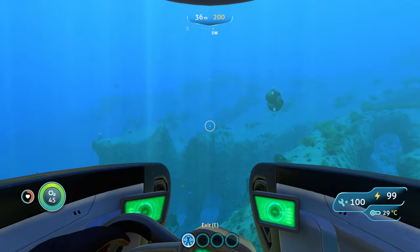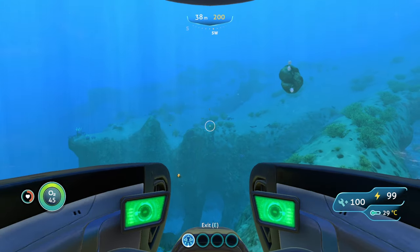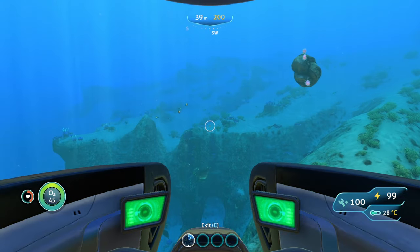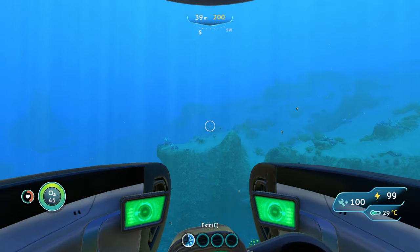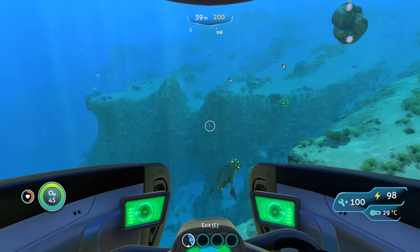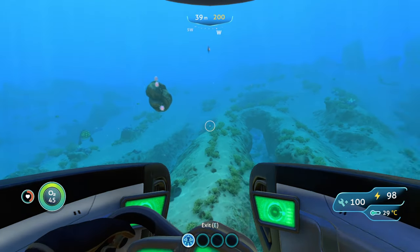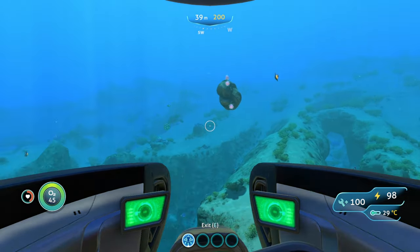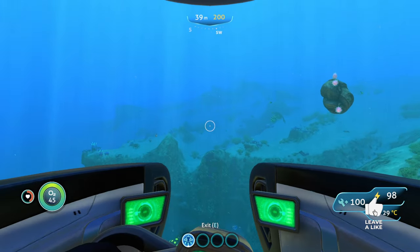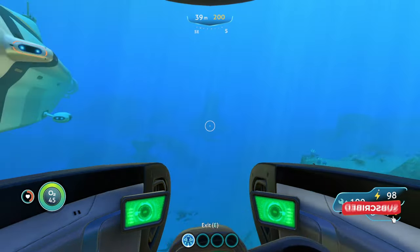The perimeter defense drains very, very little energy from your CMOP whenever you use it. As we can see, I'm sitting at 99 power right now — if I use it again, it didn't even go down at all. I had to use it twice for the actual power to go down. Now you can charge it up, which gives you a bigger blast radius and does a little more damage, but you don't have to charge it up to get a good effect.